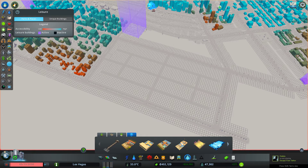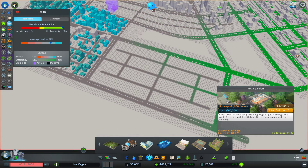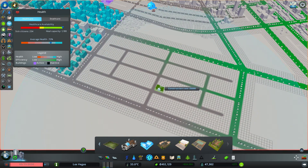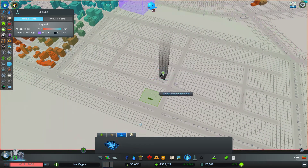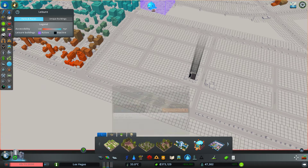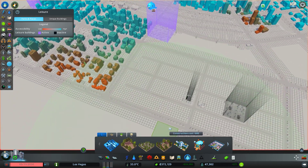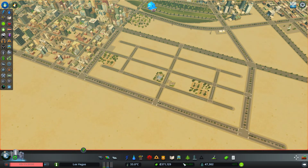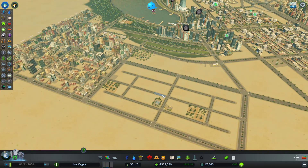I might want to do some parks, so let's do one of these new things over here — yoga garden, and then a park, basketball court, small park — perfect fit. There we go, another one there. Looking at 24,000 a week, so that looks pretty good.